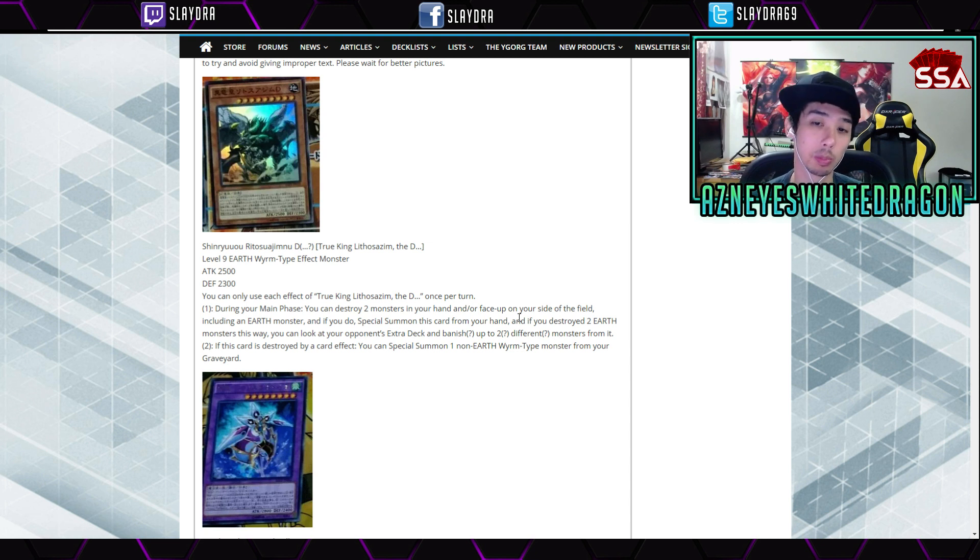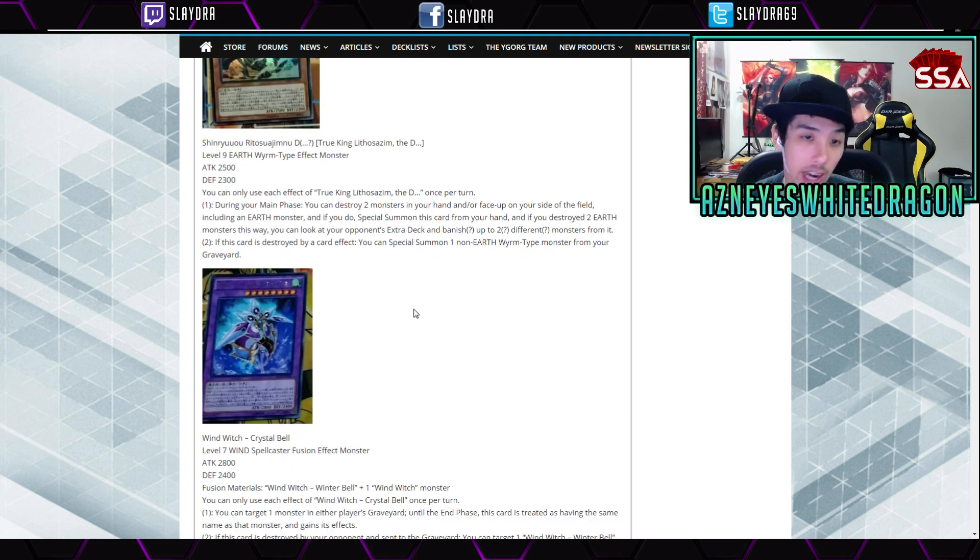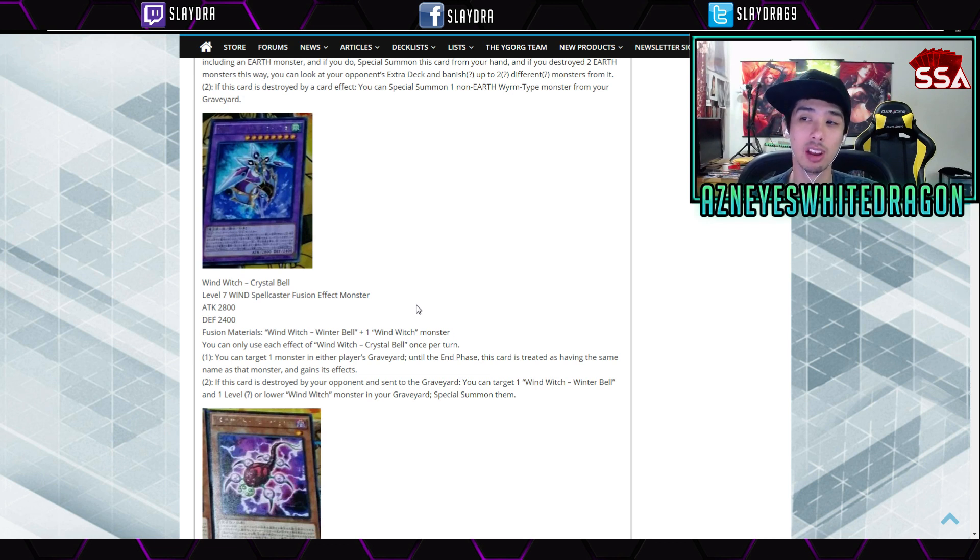If they're playing a deck that needs one specific card and you get rid of up to two of those key cards — like back in the day when Shaddolls were a thing and they ran multiple Constructs — you could get rid of all of them. Looking at the ban list, if they only have access to one of those cards now, that's really, really good. And if this card is destroyed by a card effect, you can just Special Summon one non-Earth Wyrm-type monster from your graveyard. This card looks to be really good and doesn't have to just be used in Yang Zing decks. There are a lot of cards that can proc their effects through being destroyed from the hand, so you guys let me know what other cards work well with that.